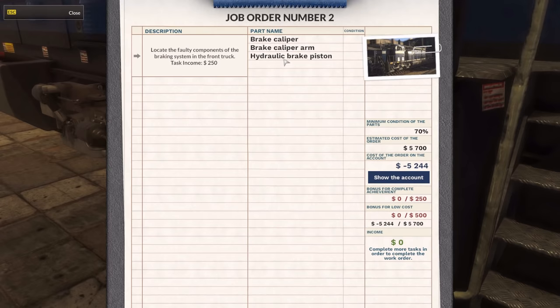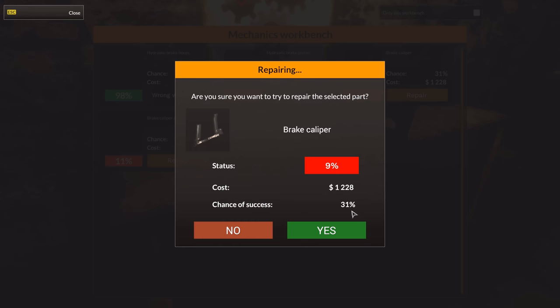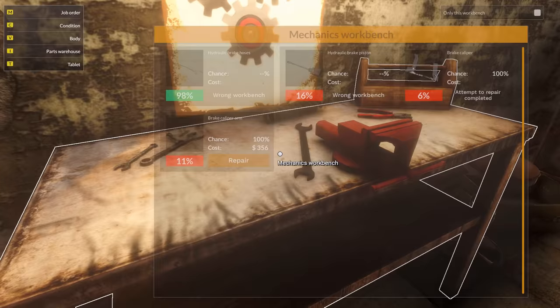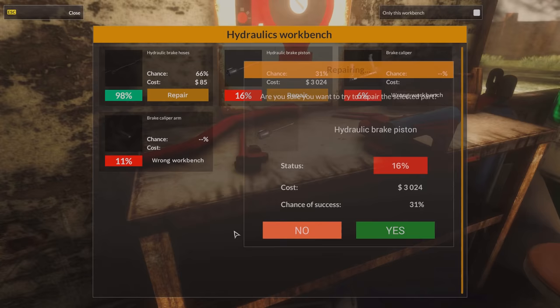Let's see — two mechanical things and a hydraulic part. 9%... that's probably not gonna work. 31% chance of success. I really like this. In Car Mechanic Simulator there was not really any way you could truly lose money, unless you just wanted to. But here, you actually have to decide whether you want to try to repair something or not. I like that. Brake caliper arm — brake caliper, caliper arm, and hydraulic brake piston.